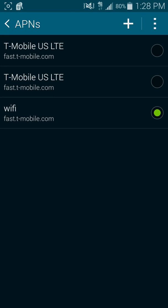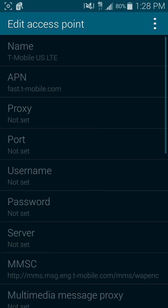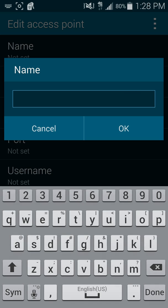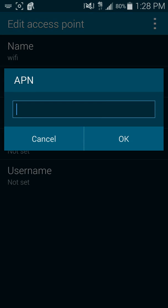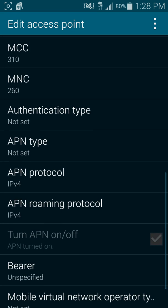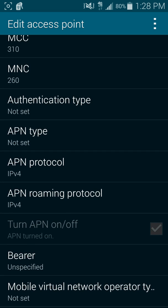Another very important part is the APN settings — you can do it from your other settings or from here. As you can see, I have this one already. You can't edit existing ones, so you want to create a new one. You can put whatever you want as the name — I'll just put Wi-Fi. For the APN, you want to put fast.t-mobile.com. Then make sure the APN protocol and the APN roaming protocol are both set to IPv4.